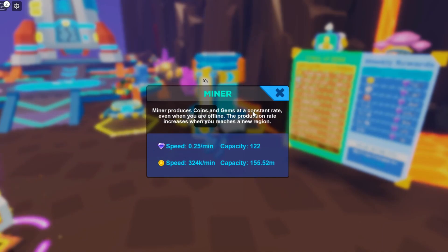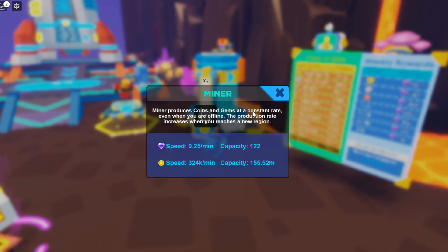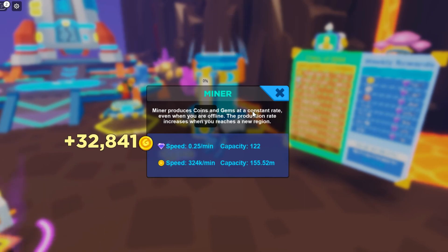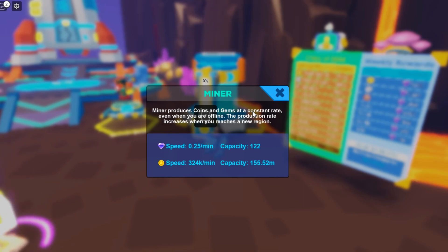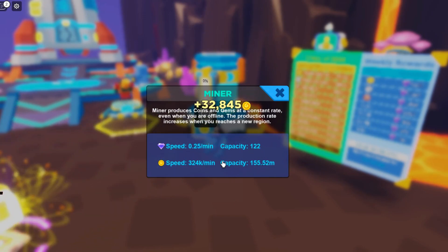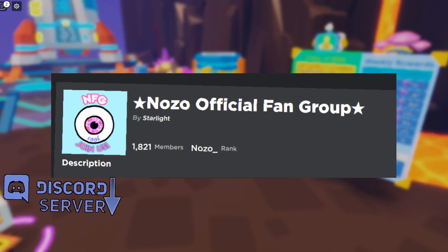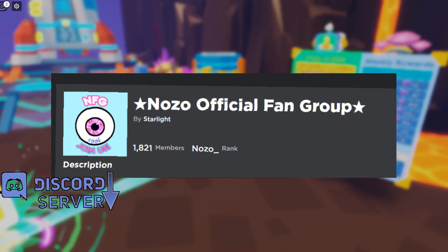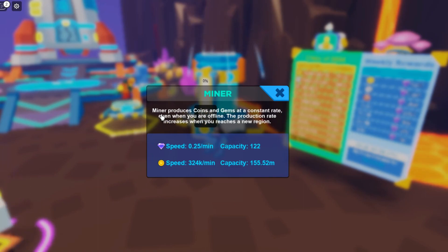It mines 0.25 gems per minute and 324,000 coins per minute. The coins stack up with the world that you're in, but the gems speed is constant. Just note that the capacity for storing gems is 122, so you could go offline and then wake up with 122 gems.